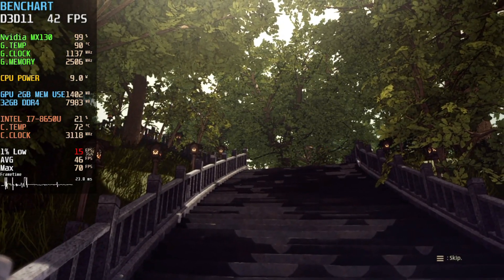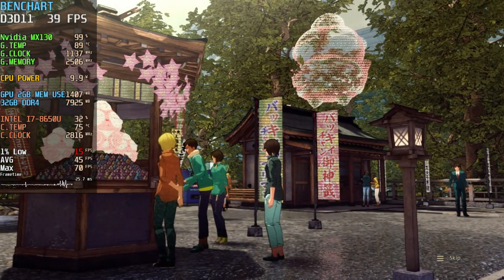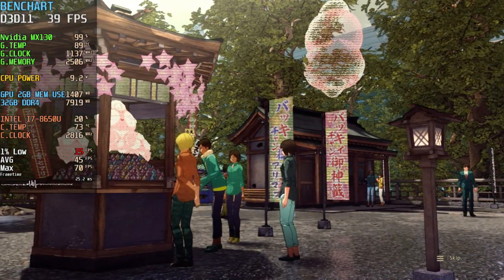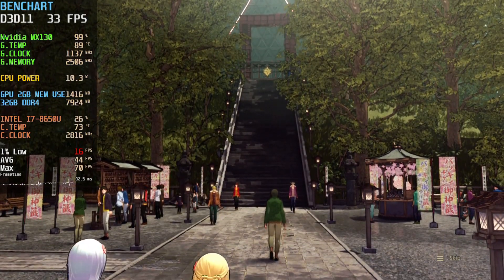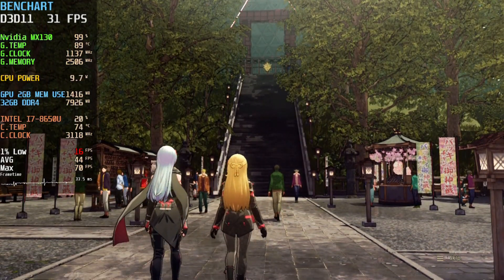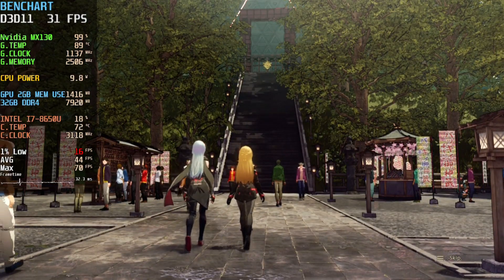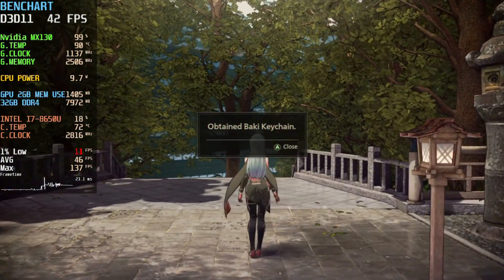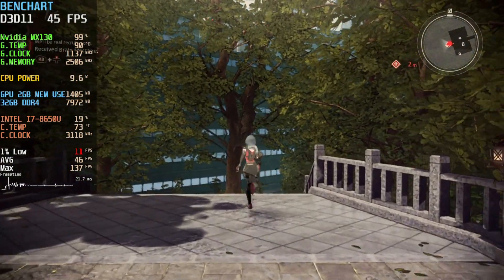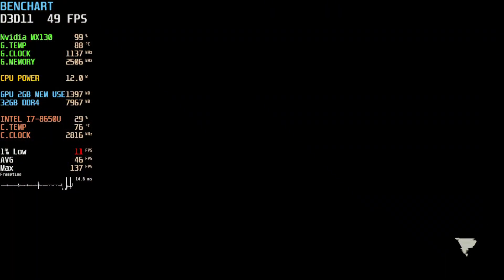But this was just in these early moments of the game — I have no idea how the game would perform further into it. All I can say is that whatever settings you go with, even the low settings, it does look absolutely great, because with the low settings you still retain all the visuals — the shadows, the screen space reflections, and all the reflections on the floor.